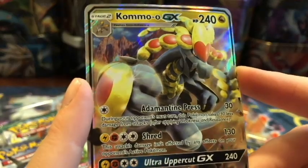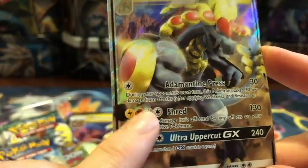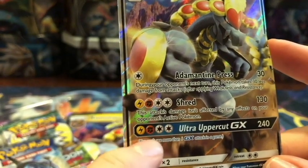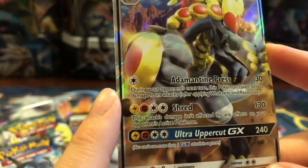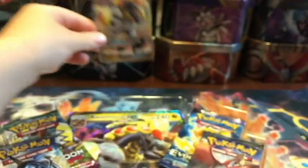Komoo GX with Adamantine Press, with Shred. It requires both lightning and - I think it could use double dragon energy - lightning and fighting, and Ultra Uppercut GX. Very nice.